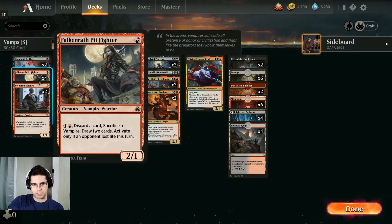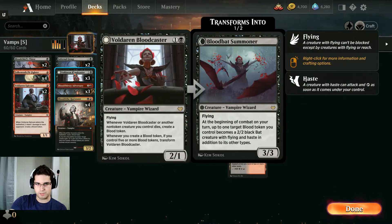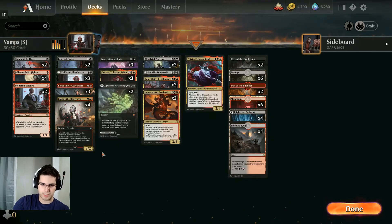We have our six one-drops with the Pit Fighter as a 2-1, and the Epicure as a 1-1 that deals damage and makes a blood token that ETBs. We have the Bloodcaster, which flips quite a bit because we're generating so much blood, which then can turn all our blood into 2-2 Flyers and attack the opponent down.